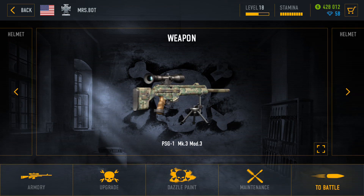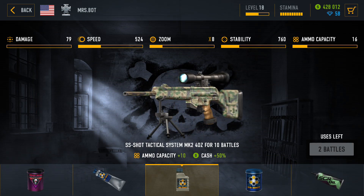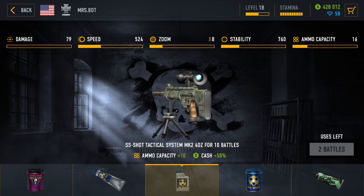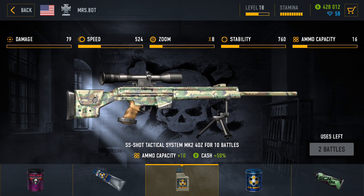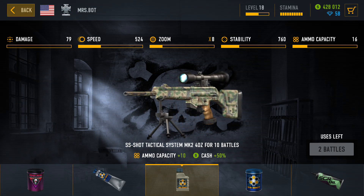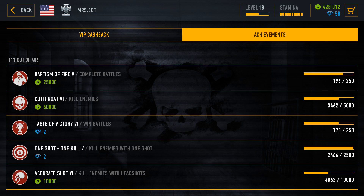Somewhere around the 15th or 20th battle, you should consider purchasing the SS Shot Oil for plus 10 ammo capacity and plus 50% cash, and use it for the rest of the battles. Yes, it is a bit expensive — it costs 9 diamonds — but at this point it is the lack of cash you will experience, so plus 50% is definitely worth it. Don't forget to constantly collect new achievements and continue with the daily tasks.